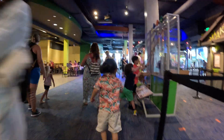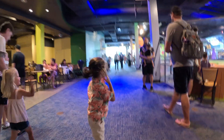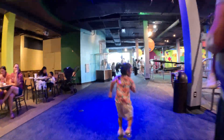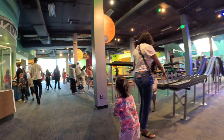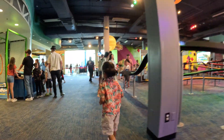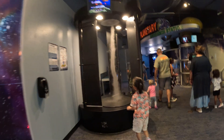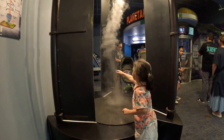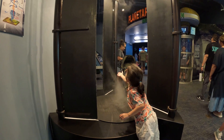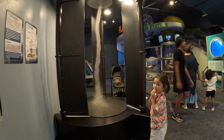We're going to start inside the Discovery Cube because those dinosaurs are mighty scary. This is a science museum, kids museum, where everything here is meant to touch and explore and have fun. There's a tornado — go ahead and put your hand in the tornado. You can see the tornado air and the smoke; you can see the action of the tornado.